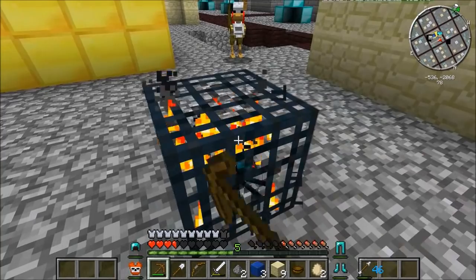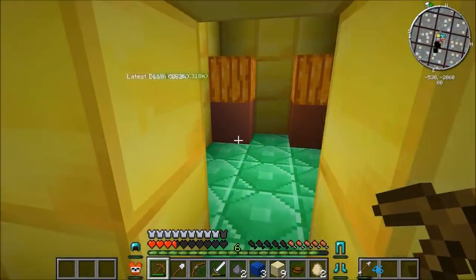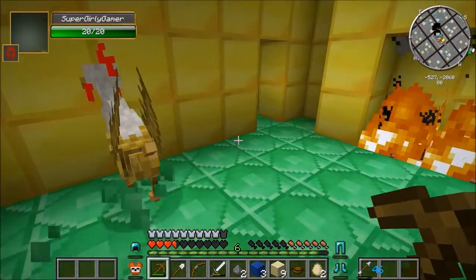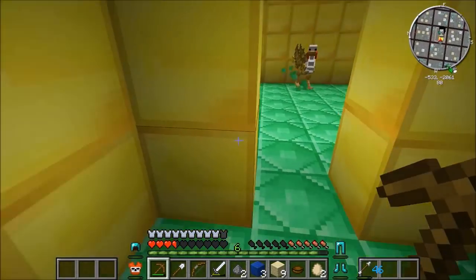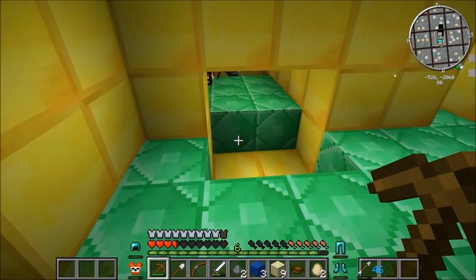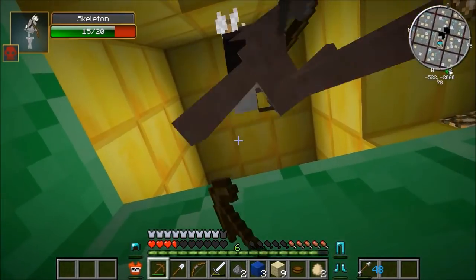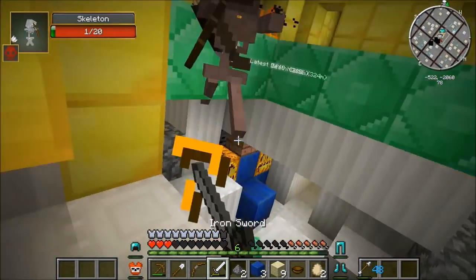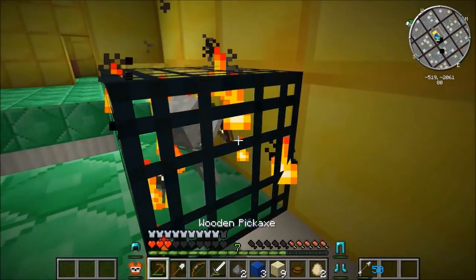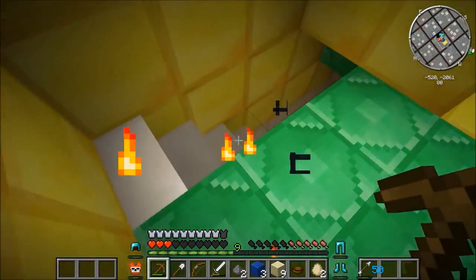Don't blow anything up - gather all the items in here. You get the pumpkins, the skulls, the bookcases. Oh, this is the secret room right here. I was hiding because I thought you were gonna blow it up. Oh, that hurt - oh hello! This is not working out well. Should I take the bookcases too? Yeah, take everything - it's ours, we deserve it.